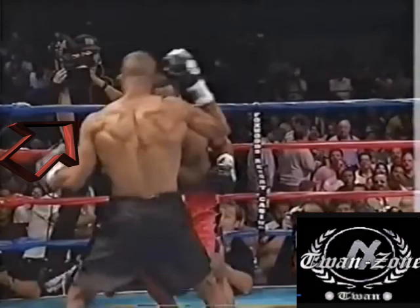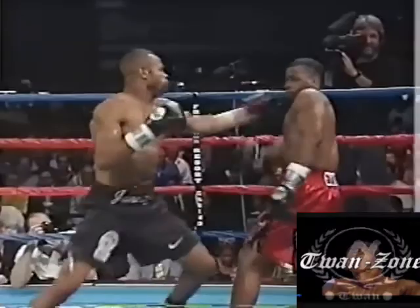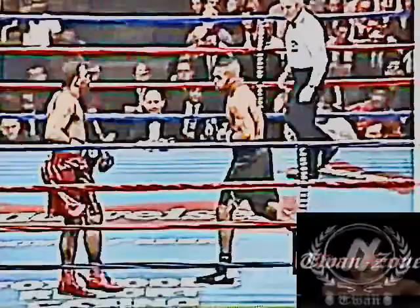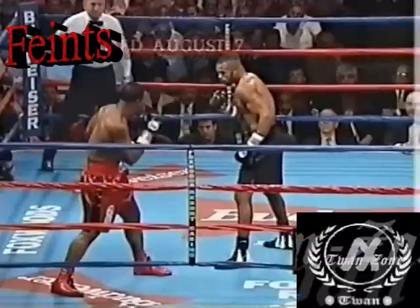He set himself up to land the lead left hook — this is the exact same position he was in the last time. He hits him with the left hook, but there's not enough power behind it this time. Maybe he needs to sit down on it. Roy is trying to counter over his jab with the hook no matter what Griffin does, which gets him caught right here. He's full of rage, rushing in, but still throwing some heavy shots. Griffin needs to do something — he won't last like this.